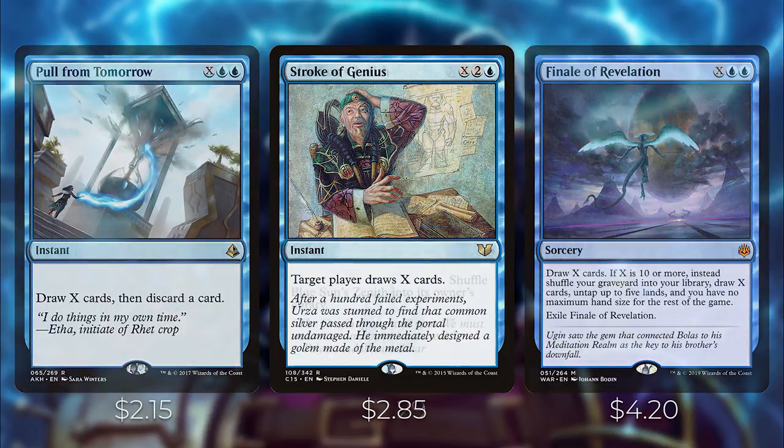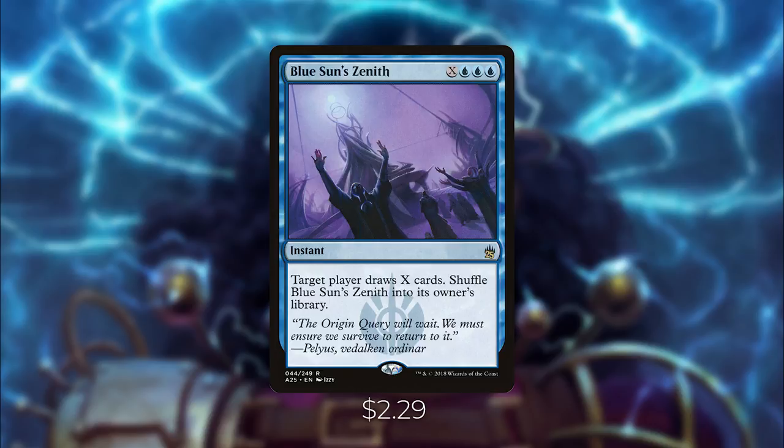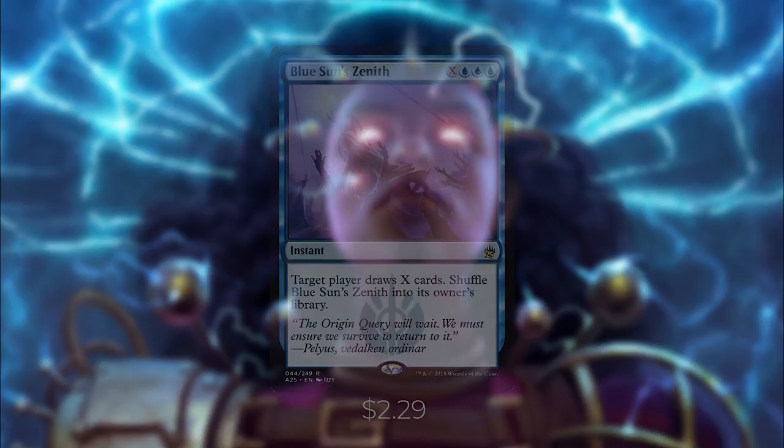And last but not least, we have Blue Sun's Zenith. It does the same thing as Stroke of Genius except it lets you shuffle it back into your library after it resolves, which is great.